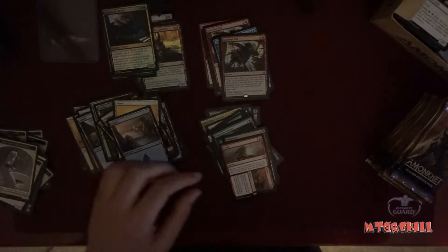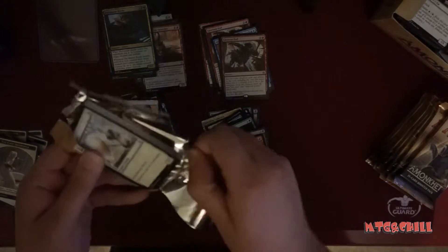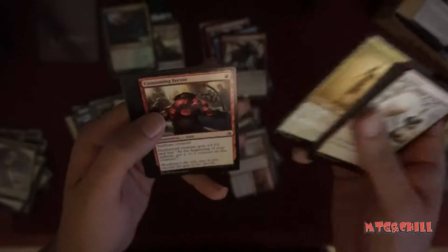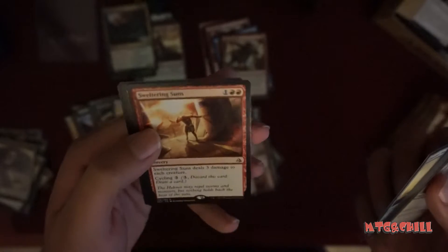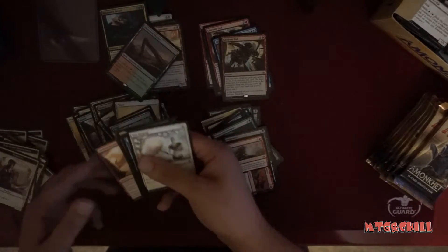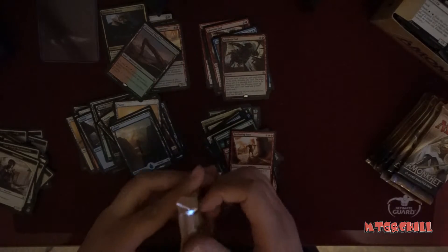Insult//Injury, and a foil Decimator Beetle — pretty sweet! And Sweltering Suns — oh, cool foil dual land, Sheltered Thicket, and a full art island. Pretty good, pretty good box, not gonna lie. I've seen a lot of boxes a lot worse.